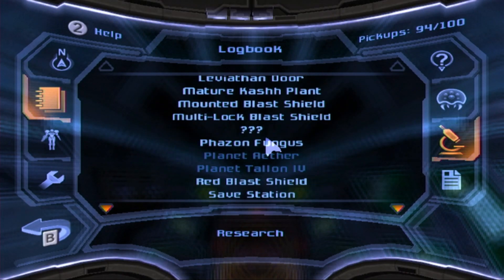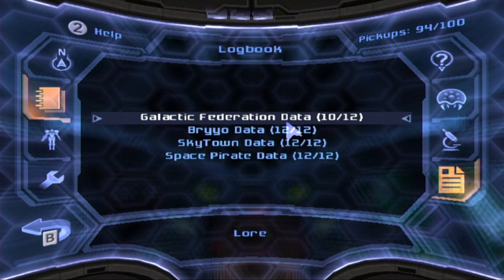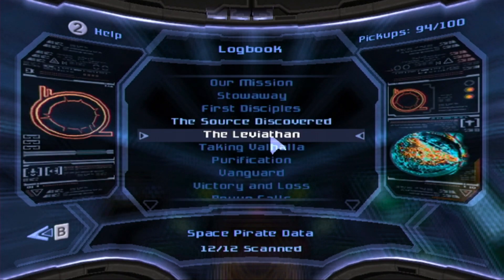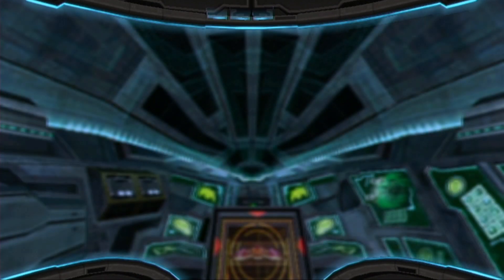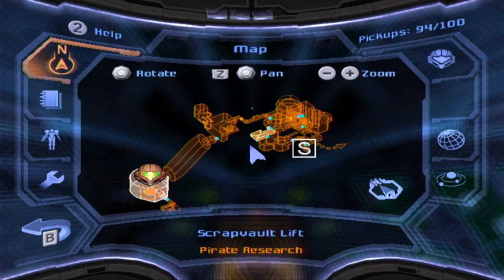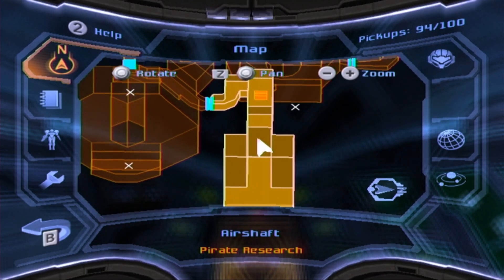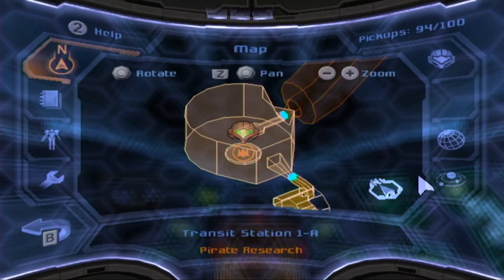The other research entries I haven't come across yet, so we're good on those. For lore, the last space pirate log that I was missing was at the air shaft — I'll show you where that is on the map. I don't want to take too long here because I really want to get to the Valhalla. It's right here — that's where I missed it. So let's go ahead and read that lore entry, then we'll head over to the GFS Valhalla.